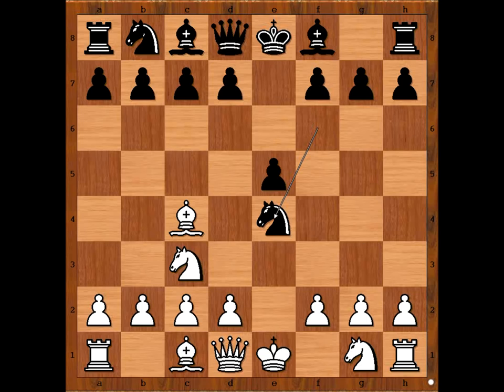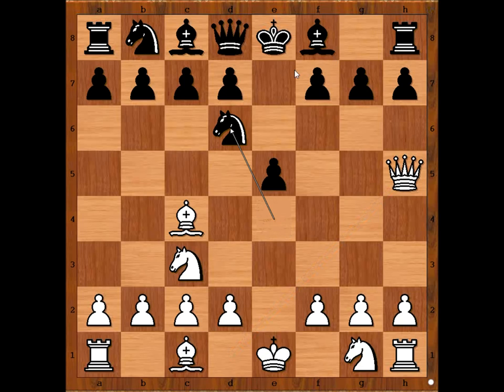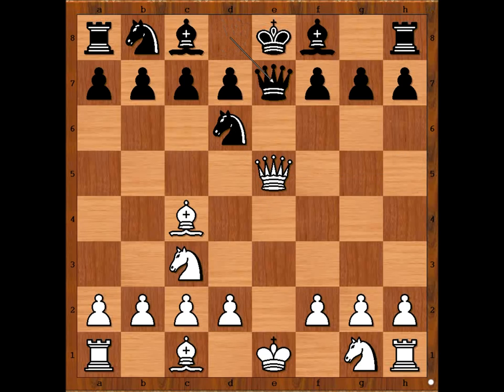Perhaps bishop takes pawn on f7? Alekhine played queen to h5, threatening checkmate. Knight to d6, defending and attacking. Queen takes pawn on e5, check. Queen to e7. Queen takes queen. Bishop takes queen. Material is equal.